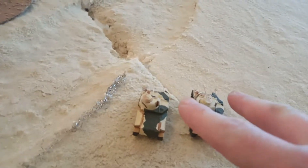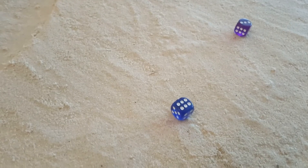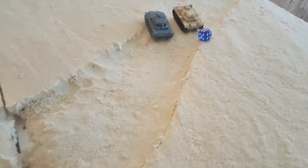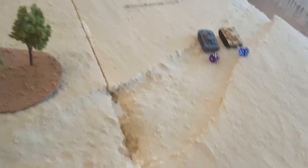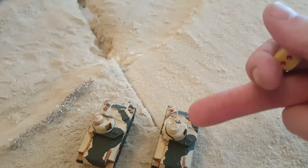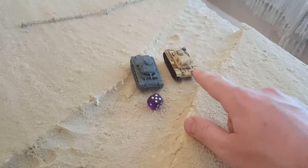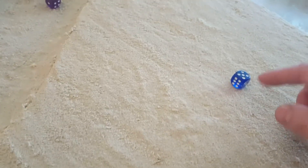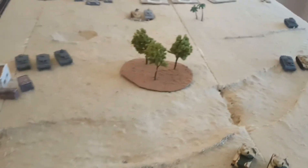The Grants blitz, so they get two dice each. Shooting at the Panzer IIIs in short range — hitting on fours. First tank gets one hit, second tank gets another hit. Secondary weapons need fives — both miss. Armor saves: front armor five versus anti-tank nine, so ten — both saved. The Germans got away with it.